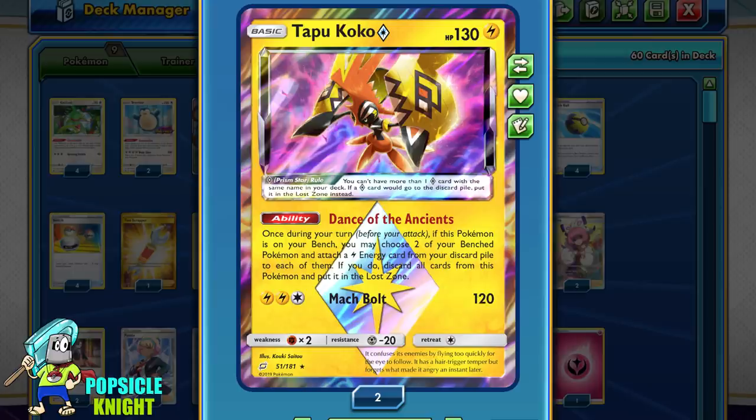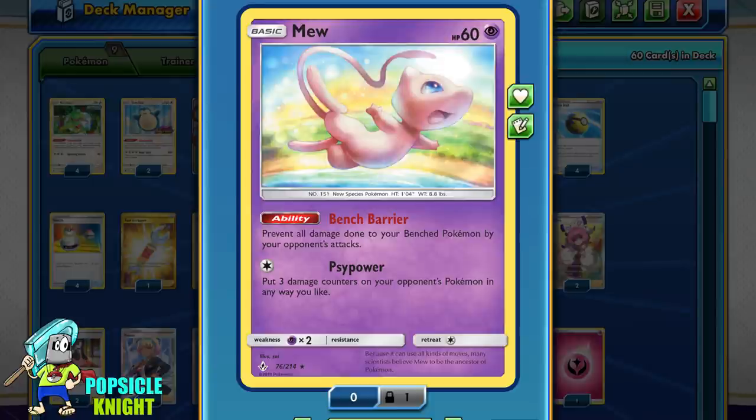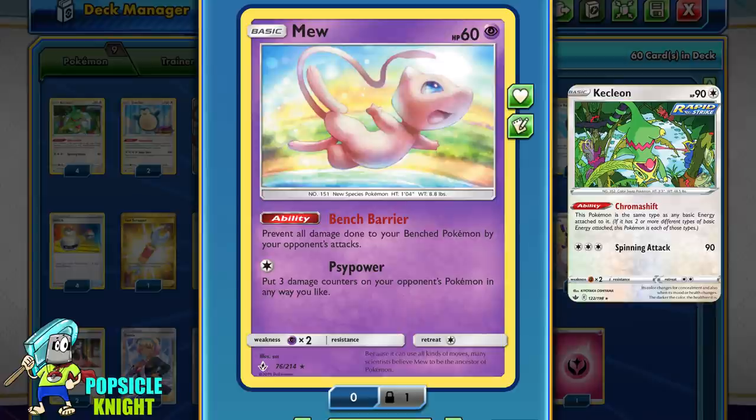For a fast setup, I'm also utilizing Tapu Koko Prism Star with the ability Dance of the Ancients, allowing you to attach 2 Lightning energies from the discard pile to 2 different Pokemon on your bench. You only get 1 shot at this ability because this card will go to the Lost Zone, so use it wisely. I also have Mew with the Bench Barrier ability because Kecleon has really low HP, so we want to minimize taking any unneeded bench damage.